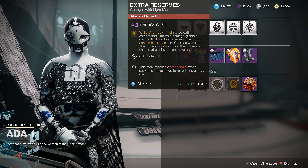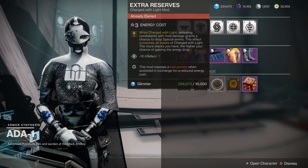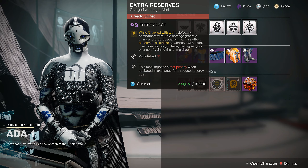Then you got Extra Reserves. While Charged with Light, defeating combatants with void damage grants a chance to drop special ammo. This effect consumes all stacks of Charged with Light — the more stacks you have, the higher your chance of gaining the ammo drop. That's another one for high-level content or Arbalist.